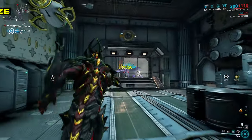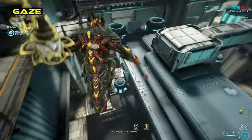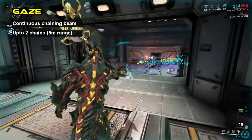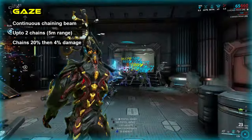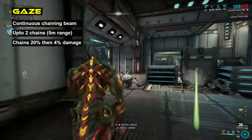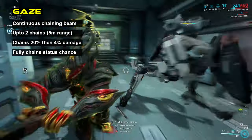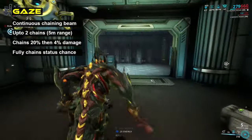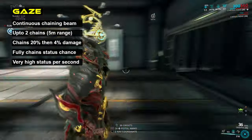Finally, we have the Gaze. Used as a secondary, Gaze produces a continuous beam which can chain to two additional enemies in a limited range. Damage-wise, this chain is not very helpful, applying only 20% damage to the second target and a mere 4% damage to the third target. However, the chain also applies statuses in full, meaning in moderately close combat you'll deliver triple the status effect that the Arsenal would otherwise suggest. Combining this with the lowest status version of the Gaze achieving about 7.5 status per second per target, and we've got ourselves a mean status delivery machine.